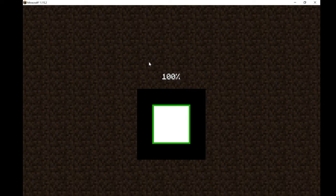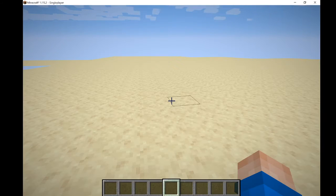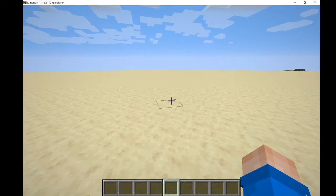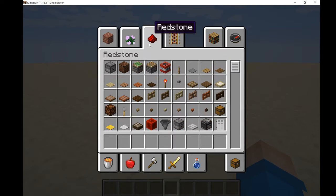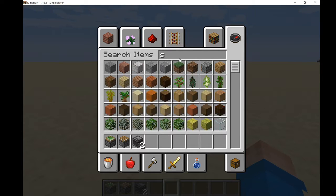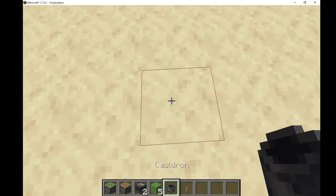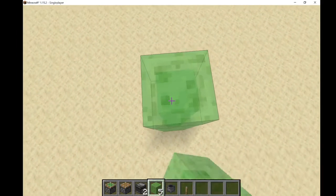What we are going to need is one sticky piston, one non-sticky piston, two observers, five slime blocks, a lever, and a cauldron. You can also have some extra building blocks.